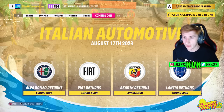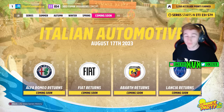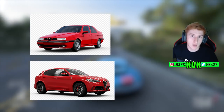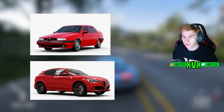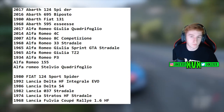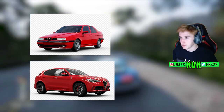In one of my last videos I talked about Series 24, where we know that Alfa Romeo, Lancia, Abarth, and one other manufacturer are all returning to the game. I listed all the Alfas from the previous Horizon game to see what might return, but I actually missed a couple — apologies for that. Thanks to YouTube comments for pointing it out: the Alfa 155 and the Alfa Romeo Stelvio Quadrifoglio were added to Horizon 4 post-launch, which brings the grand total to 19 cars now missing from the game. 19 possible cars that might come to Series 24 next month.